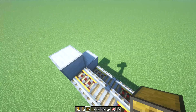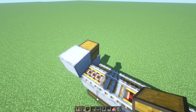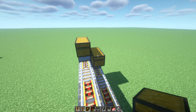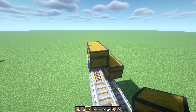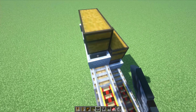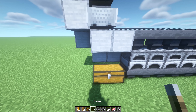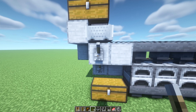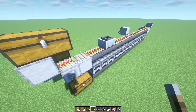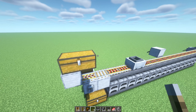Back over here at the beginning, place a chest right here and also right here — the bottom one will be your fuel and the top one will be whatever you're going to be smelting, so your input. Then place your hopper mine carts just like that. You can place a lever here and a lever there — this one will send the back one and this one will send the top one. Just flip those off when you need them turned off.